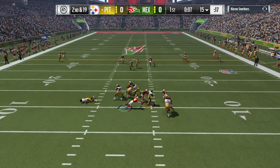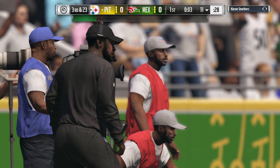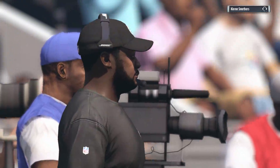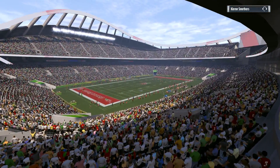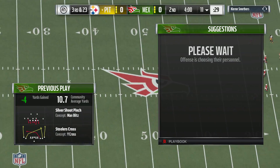Out of the gun, they look to throw — under pressure, and they got to him again. Javon Kurs in there to drop him. Sacks on first and second downs are going to lead to a third and long. Back with Charles Davis and Brandon Gordon — it's Steeler football to begin quarter number two, but they have a tough third and long coming up.